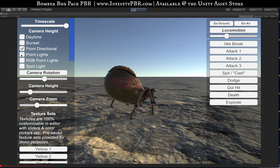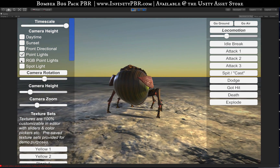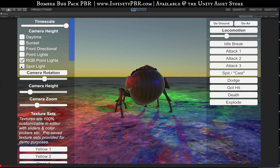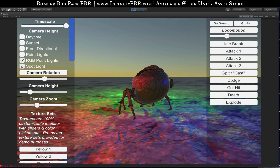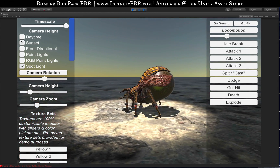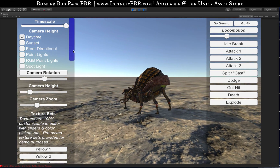We've got different lighting setups here: a directional light from the very front, point lights for what you might look like inside, some colored lights so you can see what it would look like with various colors reflecting off his different parts, and a spotlight for top-down lighting. We're going to stick with the daytime lighting.